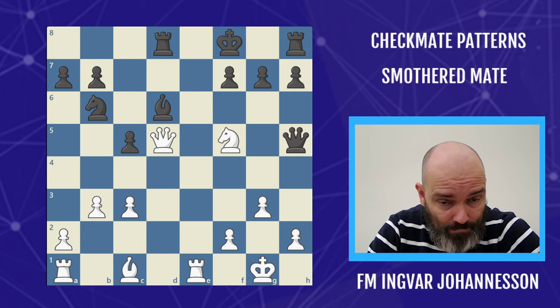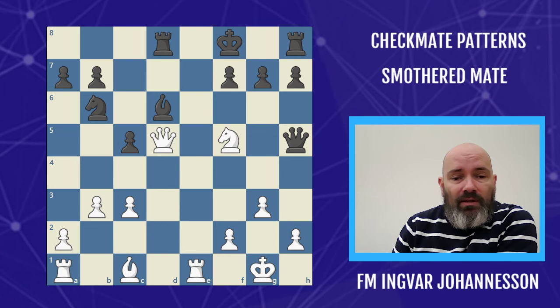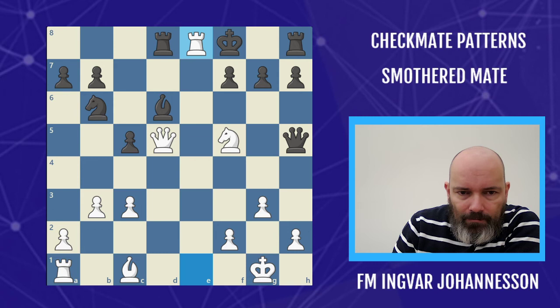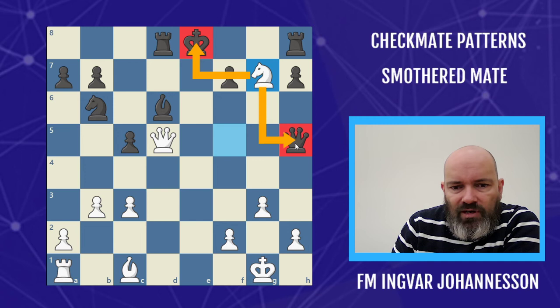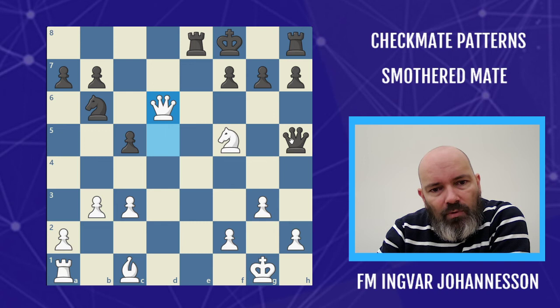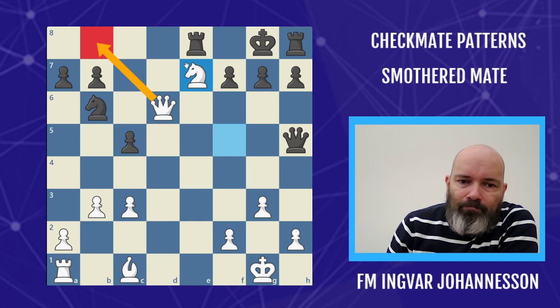This next example is pretty nice as well. The smothered mate isn't forced but it's the key to the combination. We have equal material but white has a very strong move — a bait/decoy: rook e8. The idea is that if king takes, white wins the queen. Black actually should take because otherwise he gets mated. With the king on e8, white can take the g7 pawn with check and win the queen. After rook takes e8, very similar to the Morphy example, we have knight e7. If the rook takes there's a back rank issue, so most likely we'd see the smothered epaulette mate.